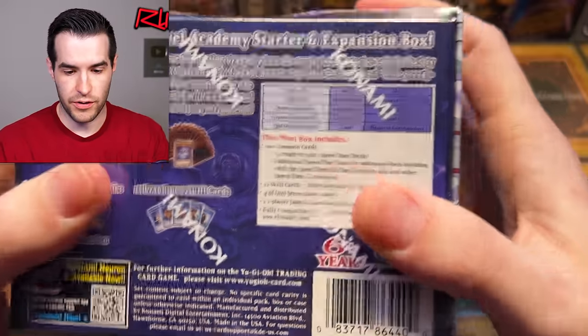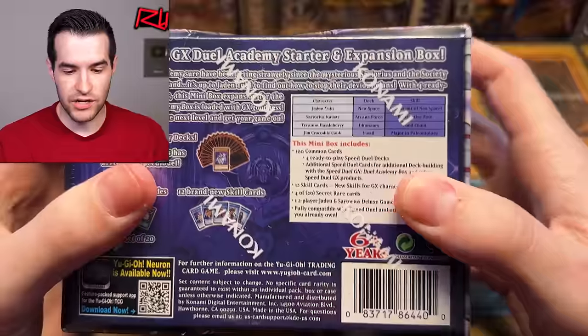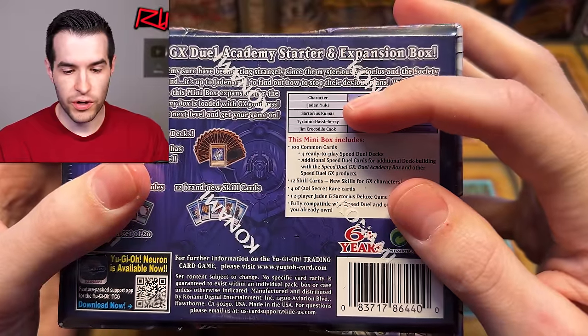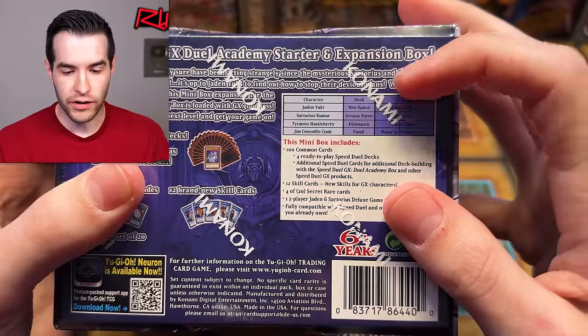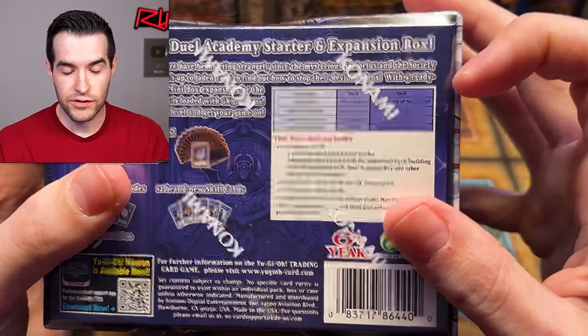Brand new skill cards. Characters inside: you get Jaden Yuki, Sartorius Kumar, Tyranno Hasselberry, Jim Crocodile Cook. The decks are Neospace, Arcana Force — I said Arcana Force, I think I was right — Dinosaurs and Fossil.